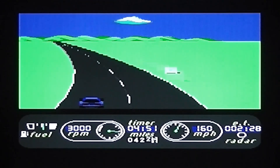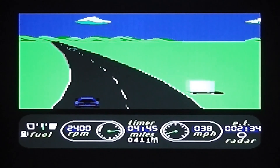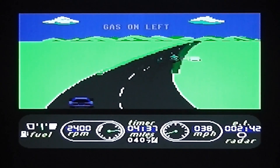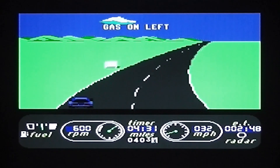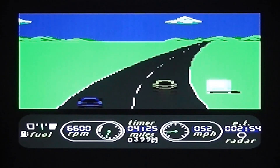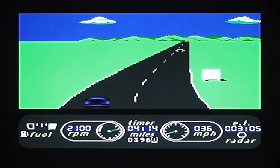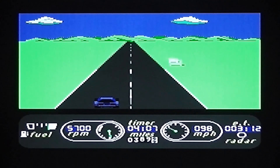When the gas station is coming up, it continues to flash telling you which side it's on. You need to slow down to pull in. There we go — pulled over at the gas station, filling up the fuel tank. That should give me enough to get through the rest of this leg.